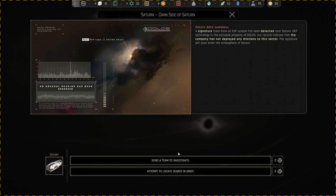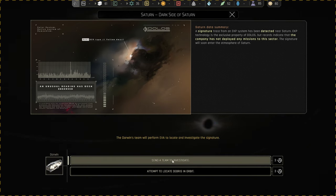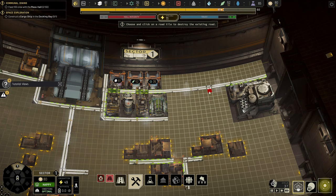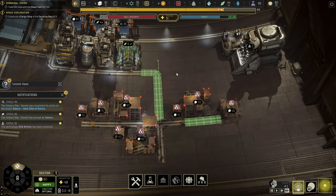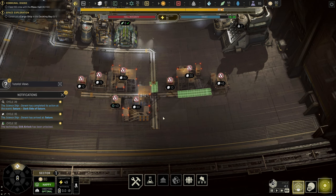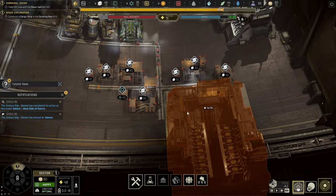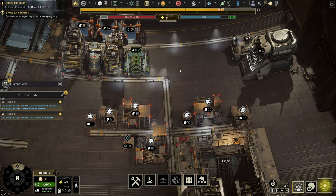Now that we're at Saturn, I'm going to attempt to locate debris in orbit, or I could send a team to investigate. I'm going to send a team — you can do however you feel. Now that we got this area cleaned, we'll want to clear this area for the airlock. Build a road and connect to this area. Then we can build the airlock out. This will allow us to place solar panels outside, and once those solar panels are placed, we can place our food.